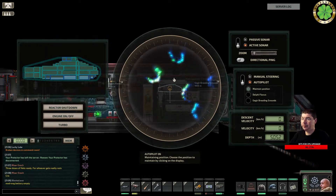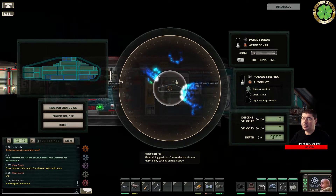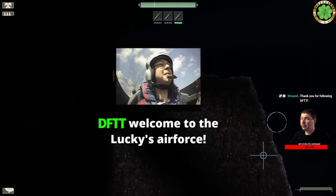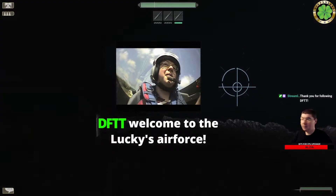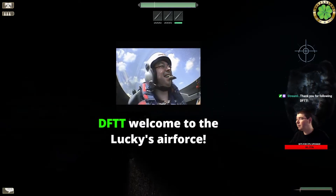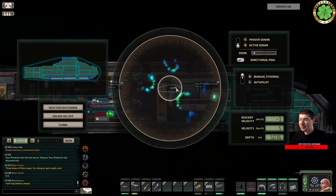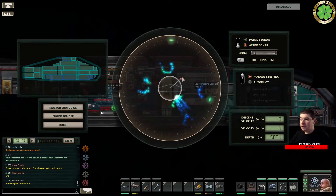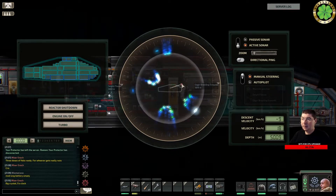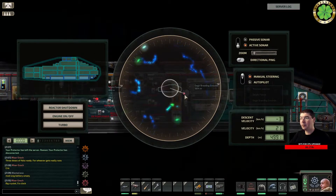I would rather go up this way. Whoever is on the guns, there is a crystal at about 11 o'clock — can you take it out? We are squeezing through some tight tunnels so we'll have to keep an eye out for crystals and destroy them. Nine o'clock. I think we're clear for now.